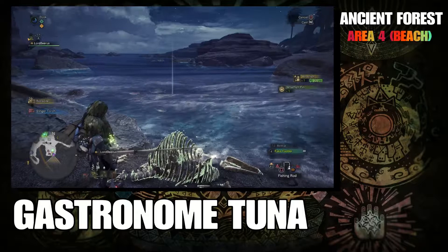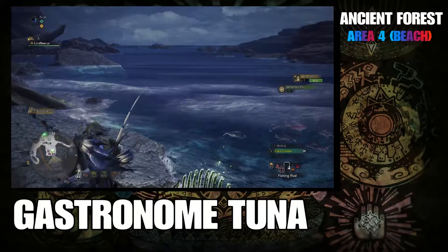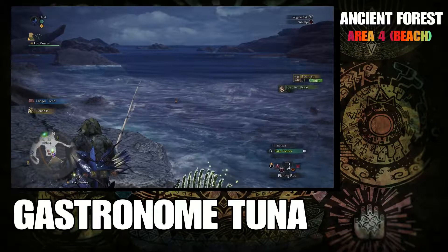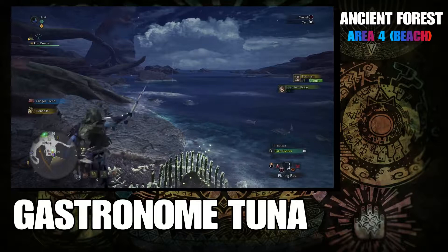As you can see it's swimming very slowly and it has little interest in the bait unless you throw it directly in front of it. This can take a few tries and it's pretty touchy. I'm unsure if the hitbox for the bait and the fish are accurate, as Monster Hunter isn't really known for its accurate hitboxes in any shape, manner, or form. But after a few tries you should land your fish with little trouble.